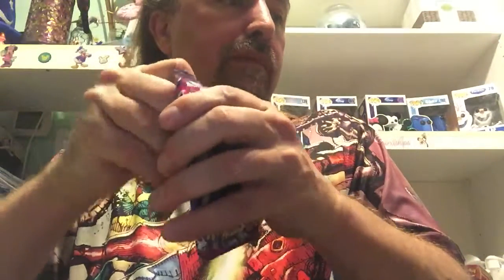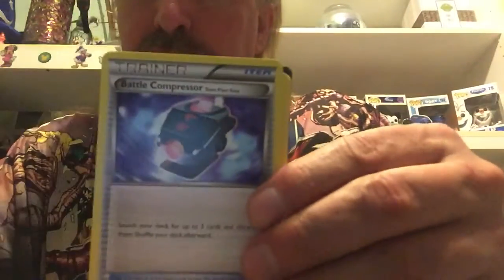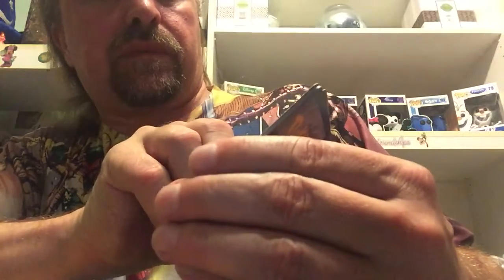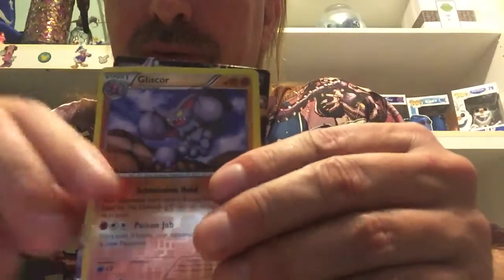Okay, Phantom Forces. We're starting — there's a Wailord. Steel Shelter, Battle Compressor, Amoonguss, Rotom Dex, Frillish, Gulpin. Oh, it's getting shiny back there — Skarmory. We got a reverse holo Gligar, and we got a Malamar EX — EX looking card.